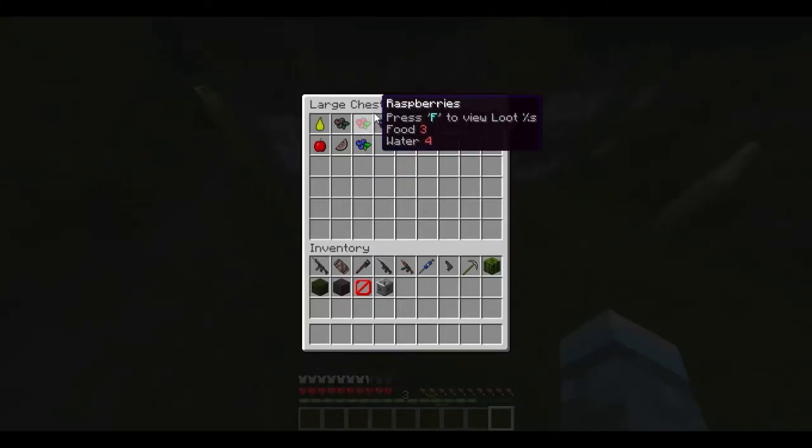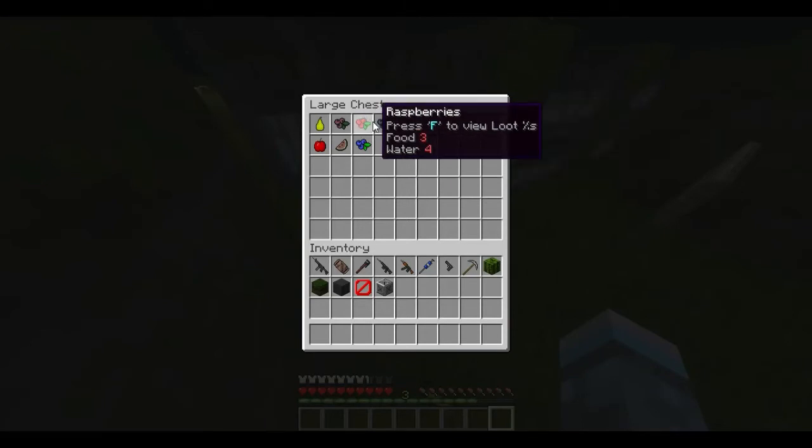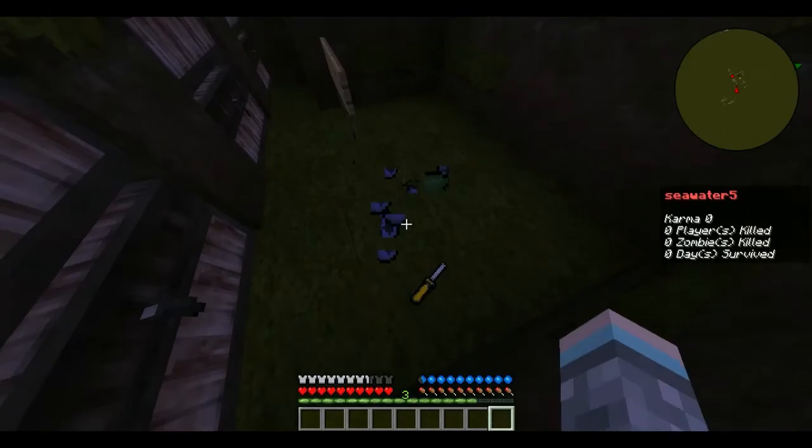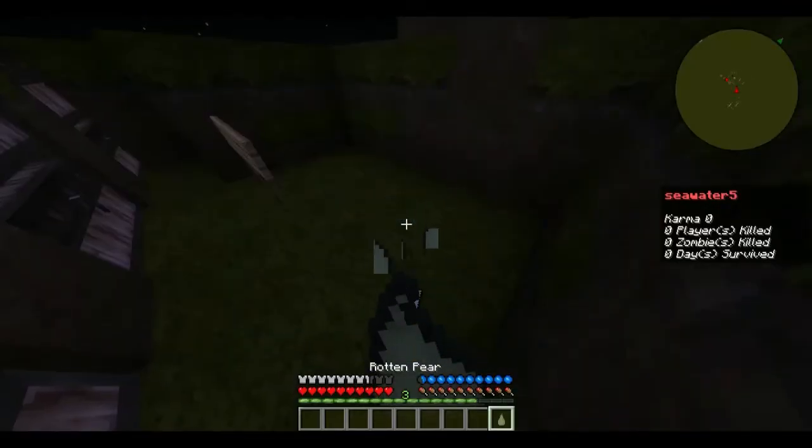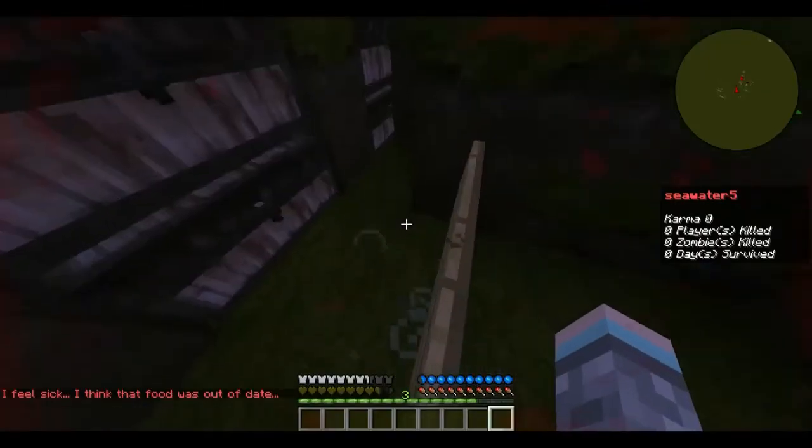Next we have fruits — they restore food and water. But there are also rotten versions that can give you poison and nausea.